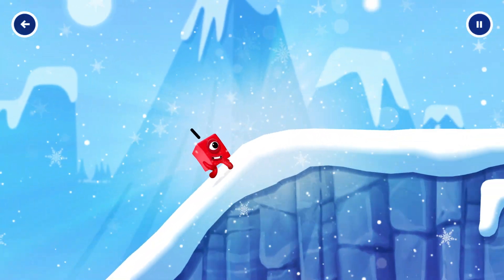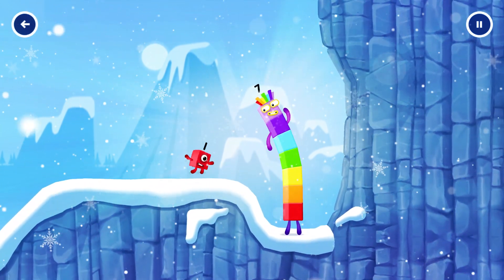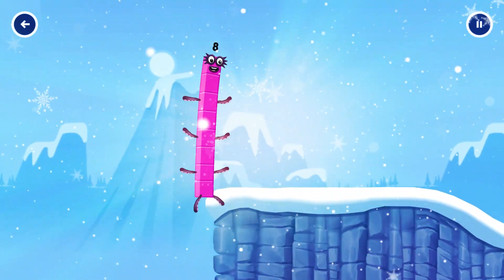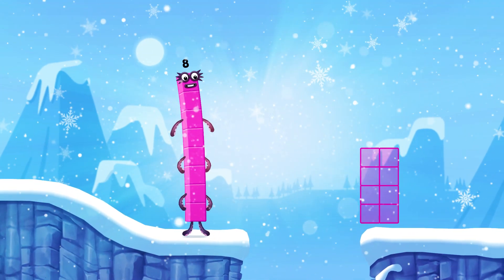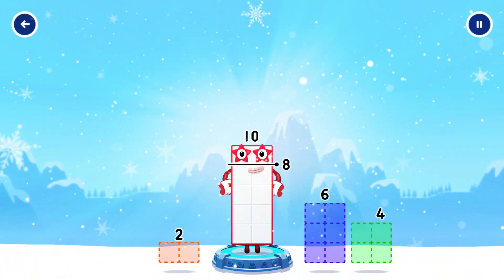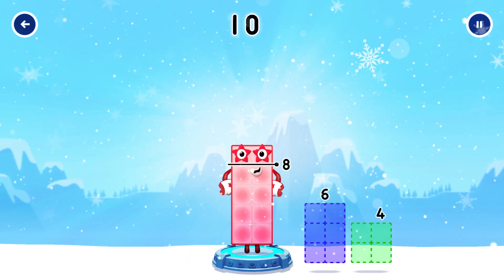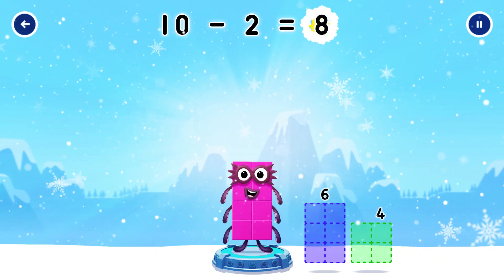How is one going to get up there? I am seven. I am eight. Octoblock coming through. Take number blocks away from ten to leave eight. Two. You solved it! Ten minus two equals eight.